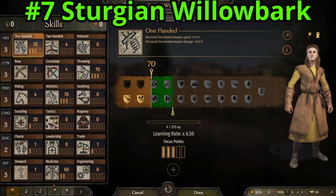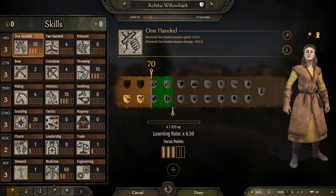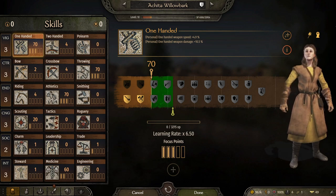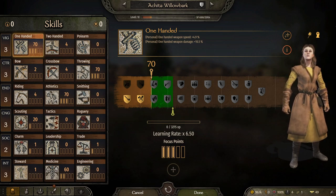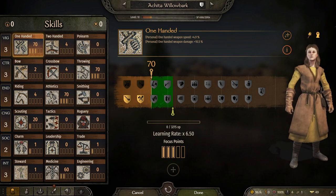Number 7, Sturgeon Willowbark. Already has points into medicine and into scouting and is only level 10. So once again, somebody that can go and get a few levels and become absolutely amazing. This one can fit both scenarios — whether you need one right now or you want to go ahead and work one up.